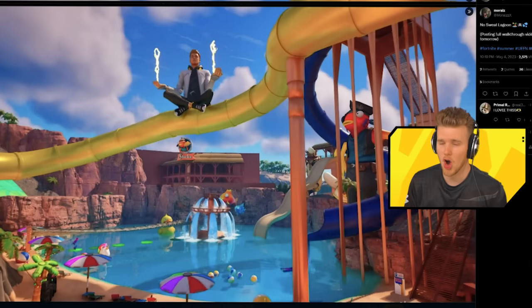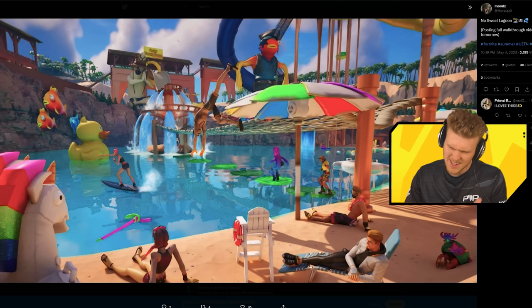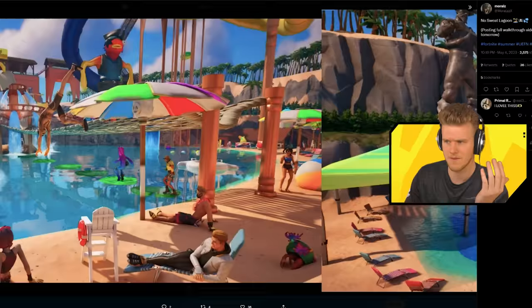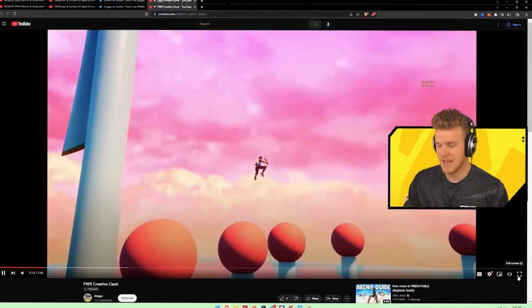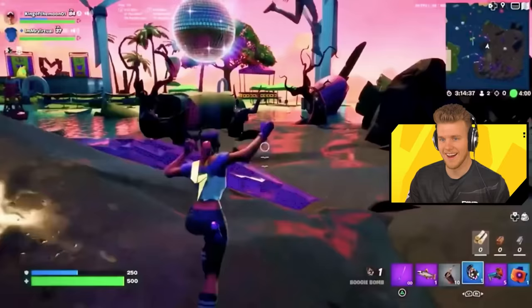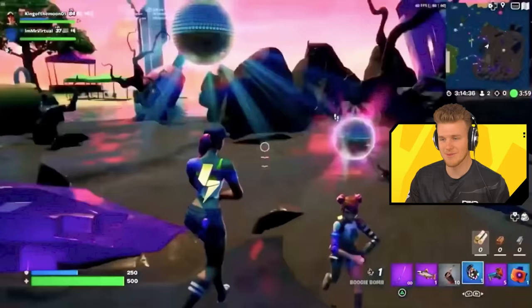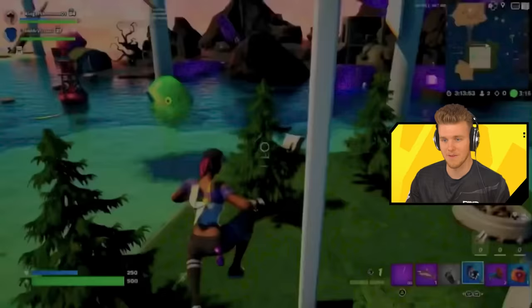Honorable mentions before I play our last map. Moral made No Sweat Lagoon — unfortunately not able to get a code to publish. But this is pretty cool — laser chomps, kiddie pool, we love that. There's lightning splash in there too. Thank you for taking the time to make something. Next up, Kingu made a tag map — it has some great summer themes and it's a pretty cool course. Unfortunately no code to officially review it, but thank you Kingu for putting something in.